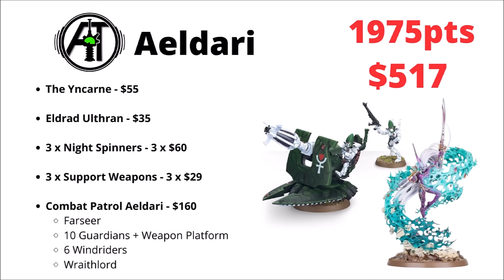The Aeldari can have some army lists that are perhaps surprisingly cheap given that they've had some big points increases due to their excessive abilities. Standout for points on the board for your money is the Avatar of Khaine — $55 for 350 points is kind of massive. Backed up by Eldrad Ulthran, three Night Spinners now at 210 points, three Support Weapon D-Cannons which are direct-only from Games Workshop, and a Combat Patrol Aeldari with a Farseer, 10 Guardians, six Windriders and a Wraithlord. At only $517 it lands the Aeldari towards the top end of the value section.